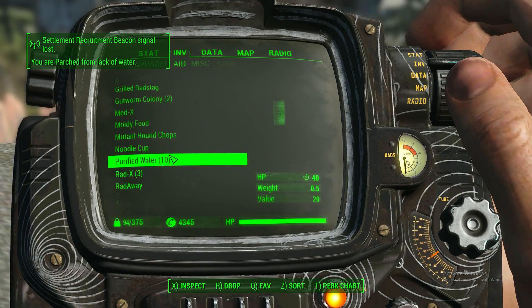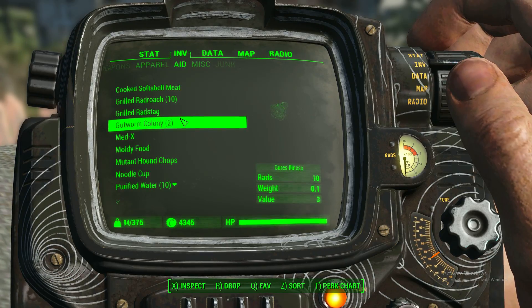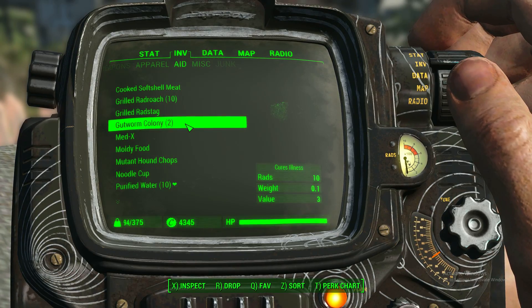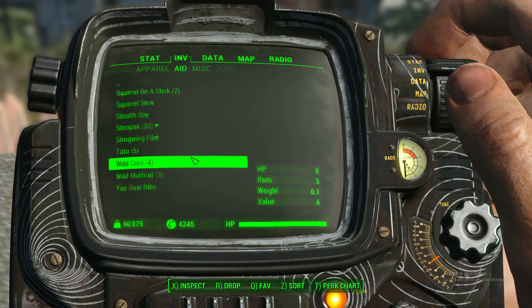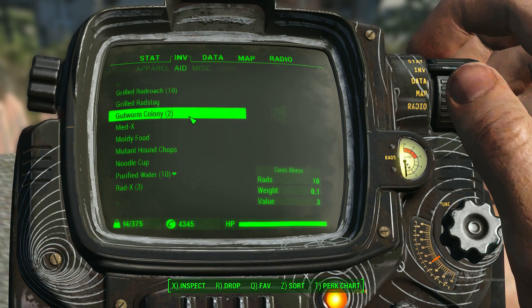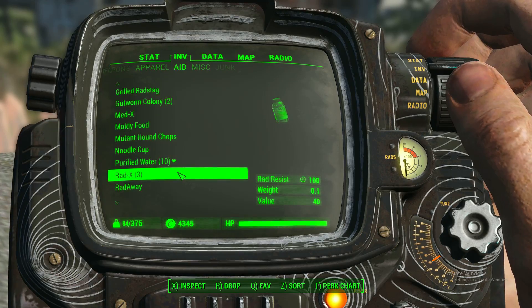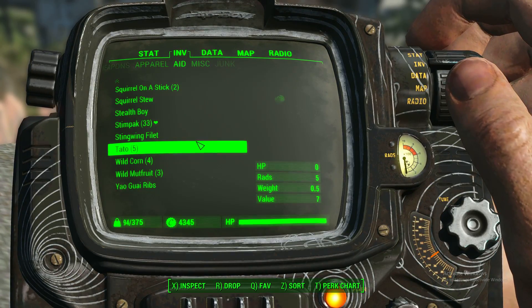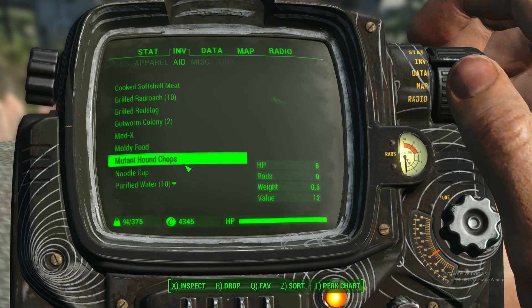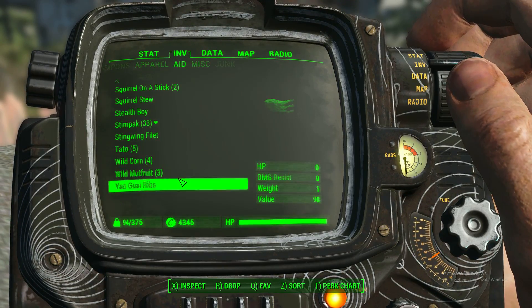Here we go. We've got plenty of food now since we cooked all our food last episode. And I discovered a new recipe called Gutworm Colony that will cure your illness — gives you rads, but cures your illness, which is really nice. Really disgusting though — it's literally a ball of radioactive mites that you're just shoving down your throat. But it said that it fixes disease, and it actually did. So that could be a good alternative to antibiotics. It takes nuclear material, mongrel meat, and purified water — not too hard to make.